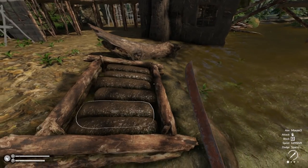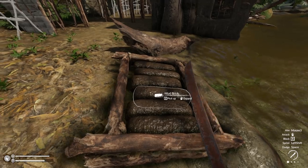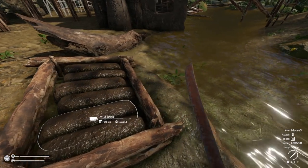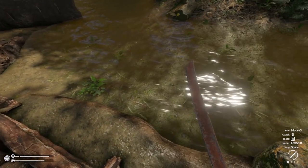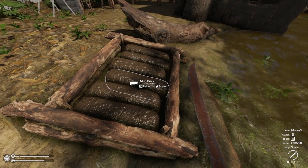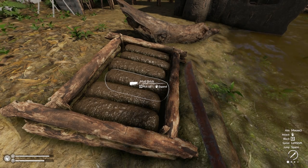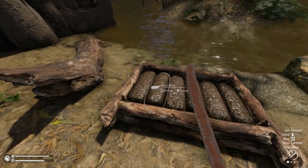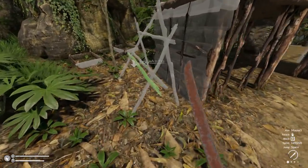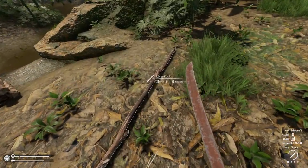I went ahead and made another mud building box over here because it's in a better spot. I only made one because I was thinking about making two — I can carry 12 mud bricks at a time. But that doesn't really matter because the steps are the same: pick up mud, put it in, add water, add campfire ash, mix it. Whether you do one or fifty at a time, you're doing the same number of steps. So you really only need one mud box.